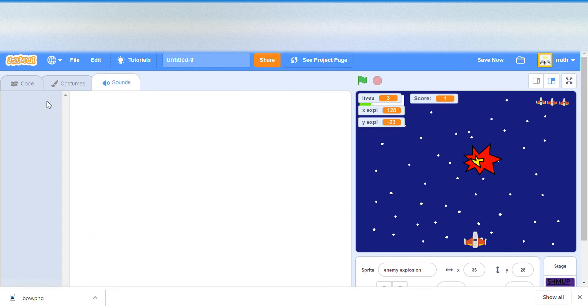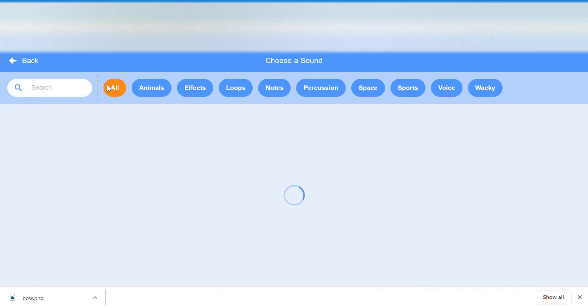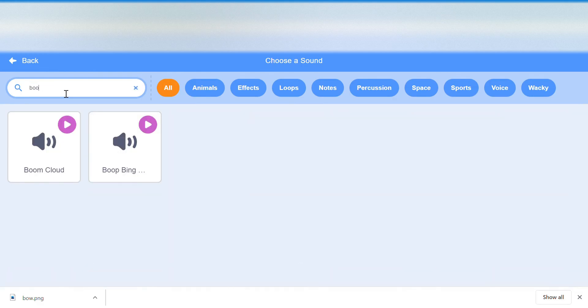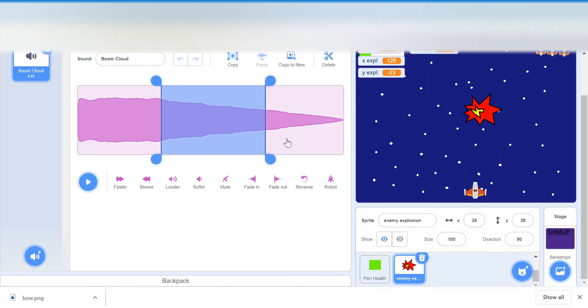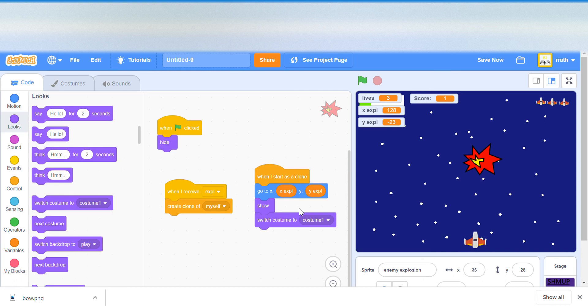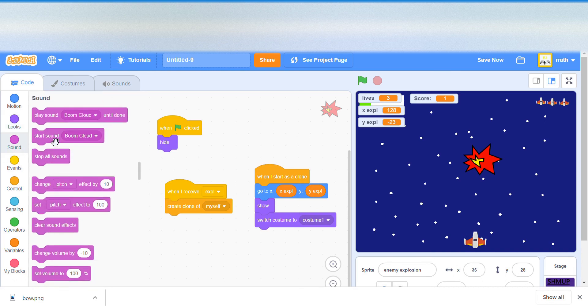We switch to costume one and start the sound 'explosion' — we use 'start sound' rather than 'play sound till done' so it doesn't ruin our timing. Then we delete the clone.